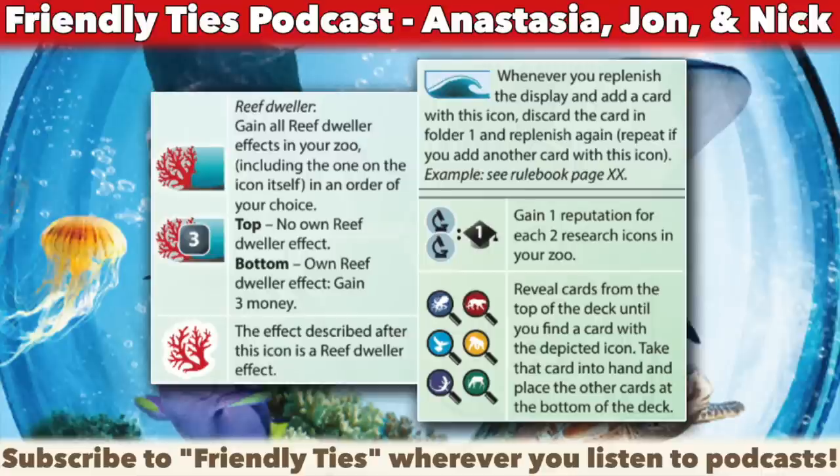Moving down the player aid, there's a simple one: two microscope icons give you a reputation icon for every two research icons in your zoo. And the last one shows six magnifying glasses, each with an animal type — predator, birds, reptiles, and so on. It says you reveal cards from the top of the deck until you find a card with the depicted icon, take that card into your hand, and place the other cards at the bottom of the deck. This also helps navigate the bigger deck.